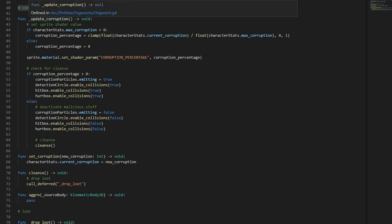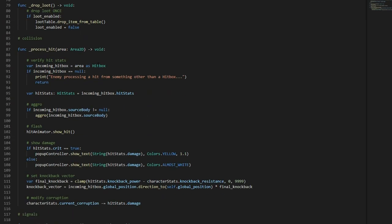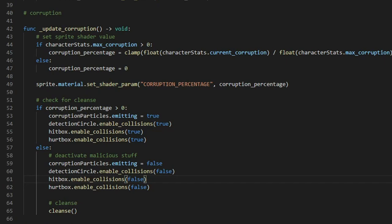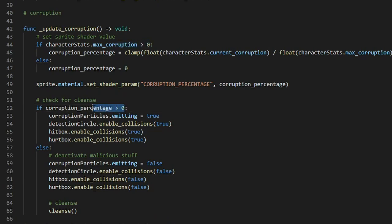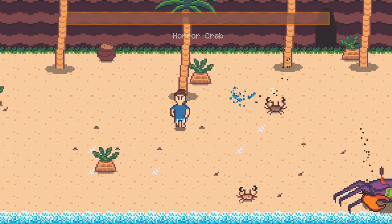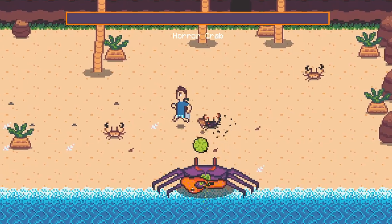The three main responsibilities of the organism class are managing corruption level, dropping loot — which is not quite so applicable to the player — and processing hits from hitboxes. Unfortunately, after taking a closer look at the logic in these functions, I realized this is just not going to be a good fit for the player. My code to handle updates to the corruption level is basically centered around the idea that corruption should be dropping — and if it gets to zero, it disables aggressive behavior and calls a virtual cleanse method. This is not at all going to apply to the player, because the player wants a corruption level of zero and that corruption level is going to be going up as he interacts with corrupted organisms.